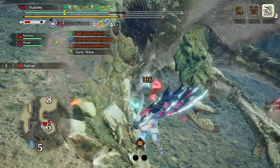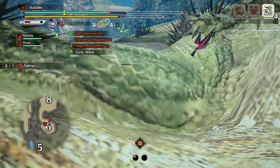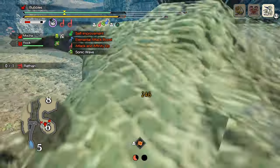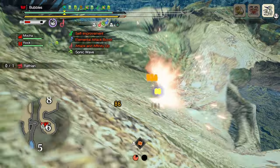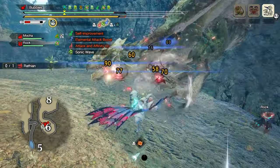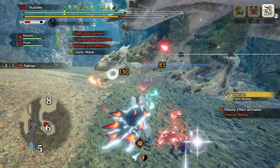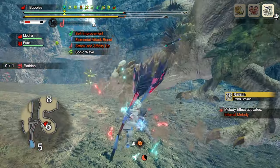Additionally, this move can also lead into your infernal melody if the need arises, and has a fast recharge time, meaning you can throw them out fairly consistently to maintain the buff. This adds some complexity that, in my opinion, is very much needed to the hunting horn, and again this only costs one of your wire bugs.